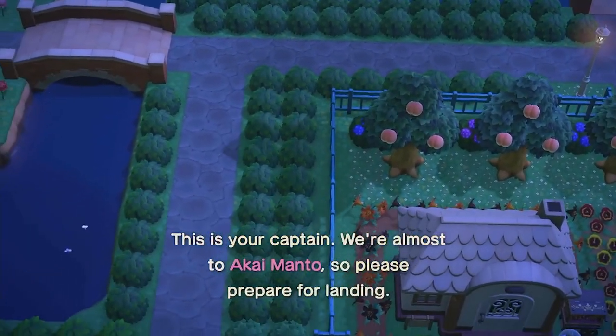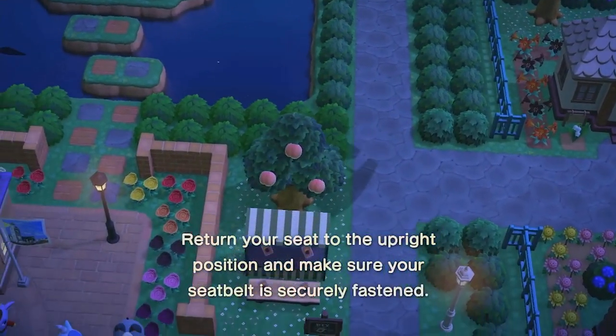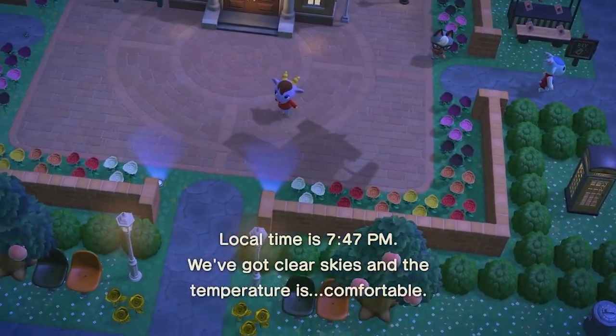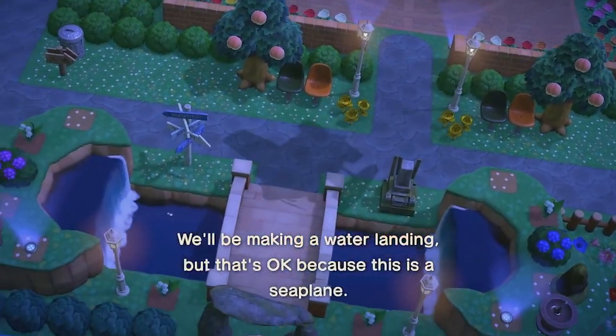Welcome everyone to my five-star island tour of Akaimanto in Animal Crossing New Horizons. Before we start, I wanted to show you the aerial view from the airplane as you descend. Every one of my peers has told me it's one of the best islands they've seen, so let's get started.